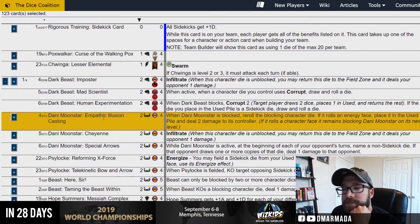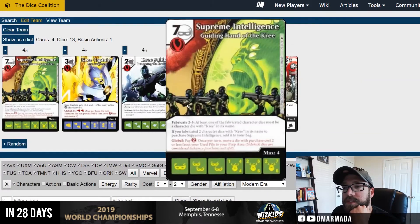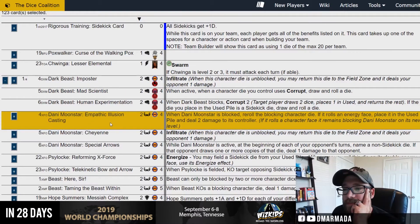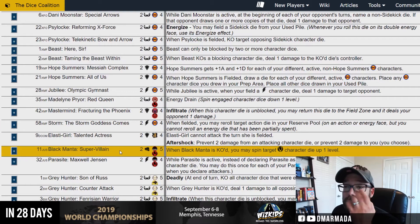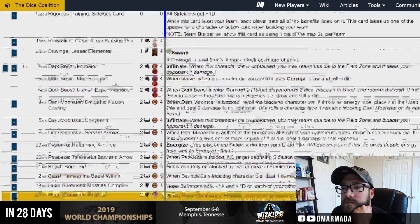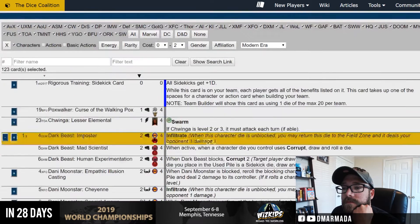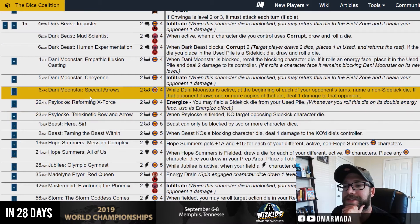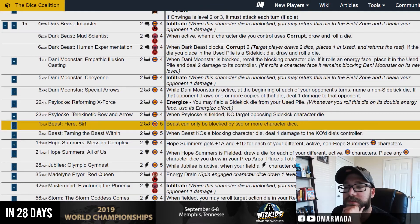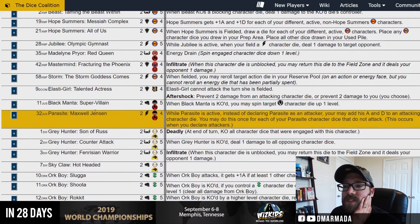You can always use the global on Supreme Intelligence to pull her back. She's super solid — you could just run the two-cost infiltrate version of her, but she's not a villain so she wouldn't give the buff if we're keeping to the villain theme. We've got masks and fists. There's Psylocke for getting a sidekick out — you could run the four-cost Psylocke that people hate. But we're looking at twos. This card's amazing but it doesn't do anything for the point of the team right now.